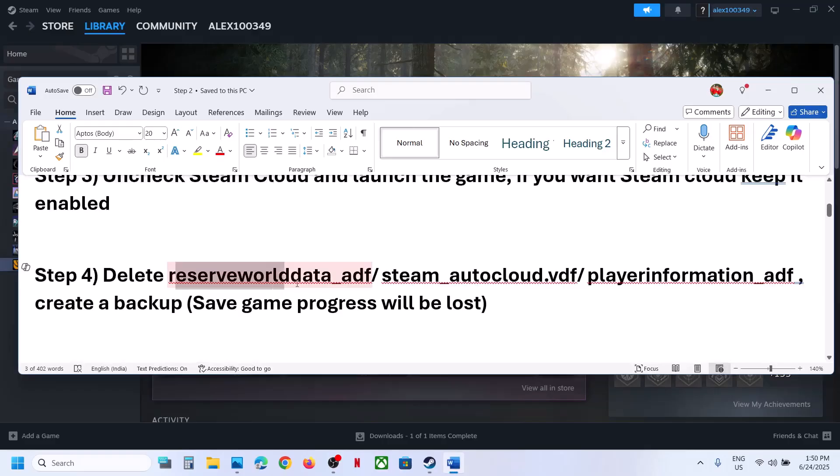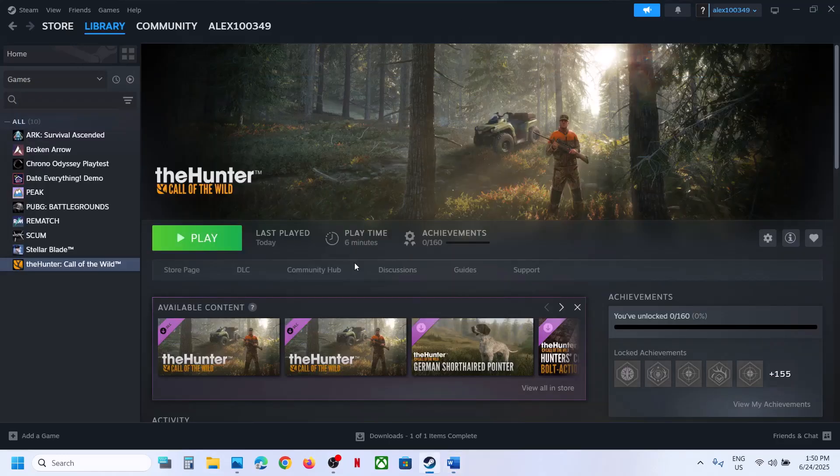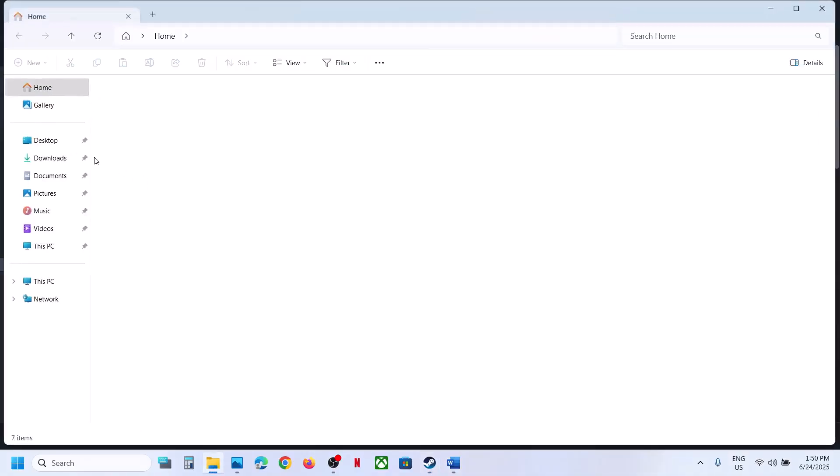The next step is to delete the file 'reserve_world_data_EDF' or delete these files — but create a backup first, because you may lose all game progress and have to start from scratch. Open File Explorer on your computer and go to Documents.